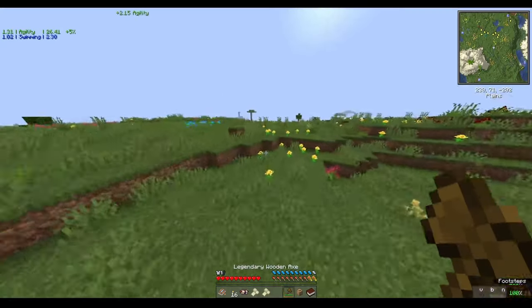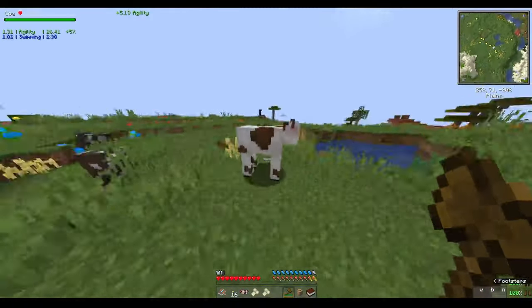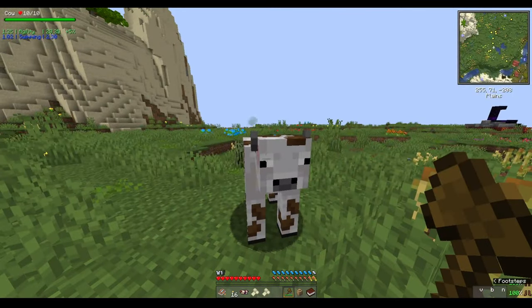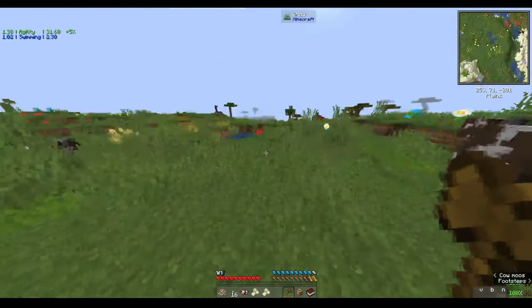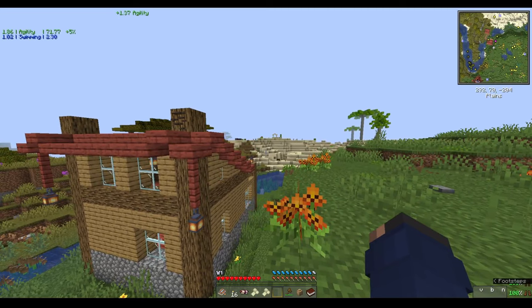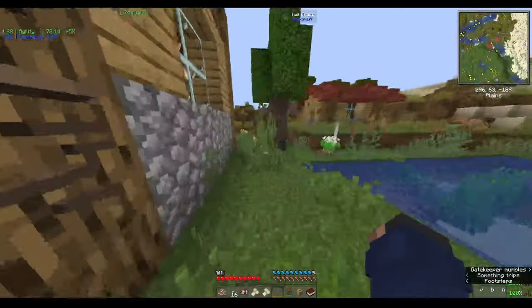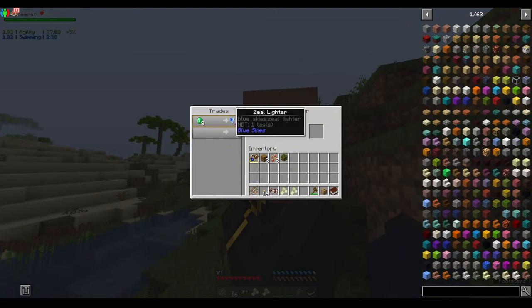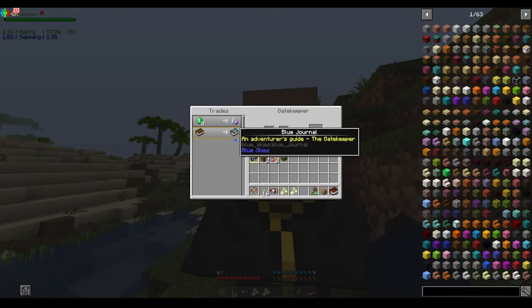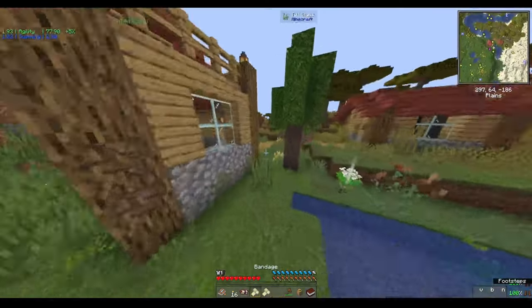Okay, so this cow — this cow looks sick. This looks like a very interesting house. What do you reckon is inside? Hello. What? Very interesting.